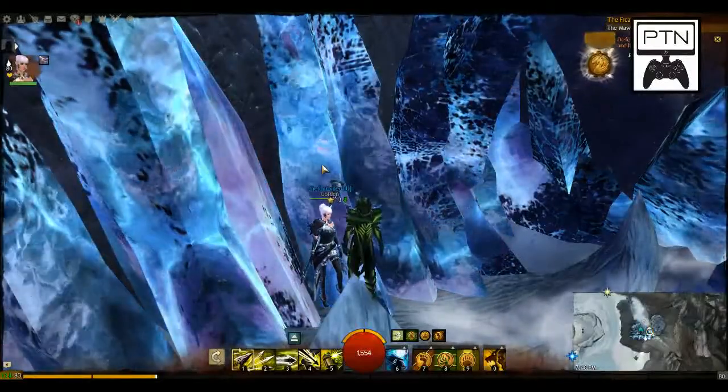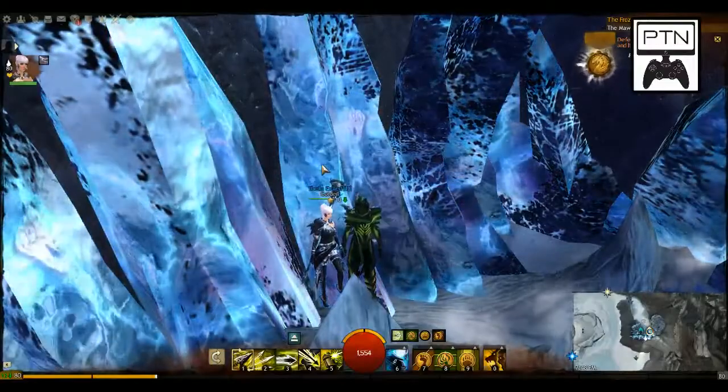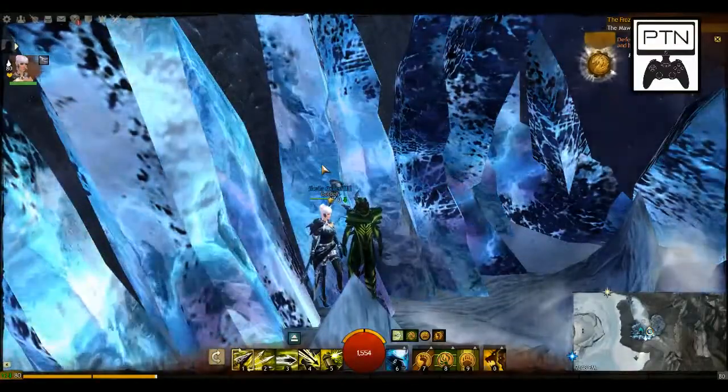Hey guys, welcome back to PTN. Phoenix and Regal here taking on another one of the script burglar achievements. This one is Jackaloping Along, so we want to become a jackalope, which is a bunny with antlers.